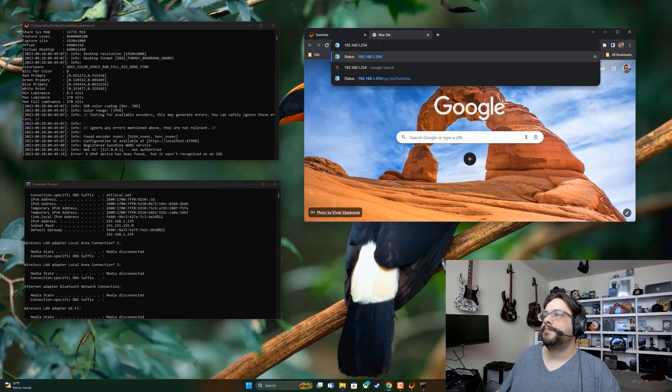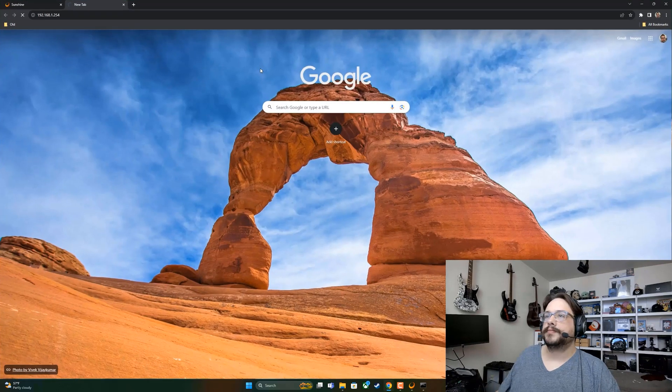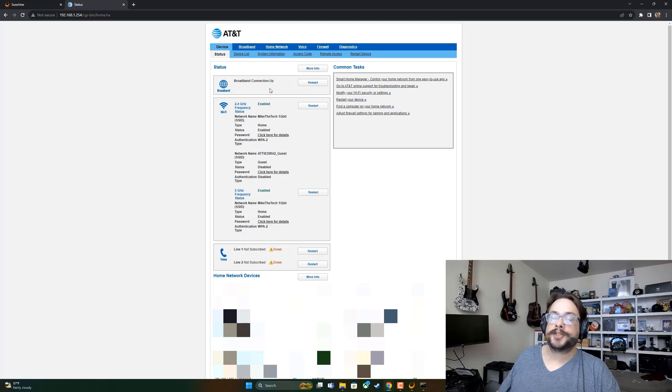Open a new browser tab and paste that default gateway address into it. Your router page should open — it may need a password, which should be on your router or in your manual. If you have AT&T or Xfinity, you can go to their website, navigate to Internet, click Manage My Router, and it'll get you to this page. But if you know the password, this is the fastest way in.